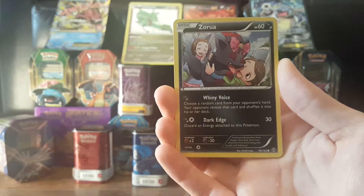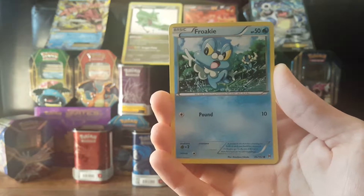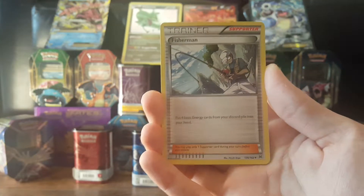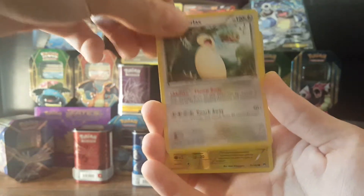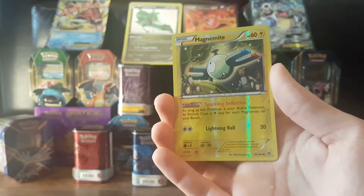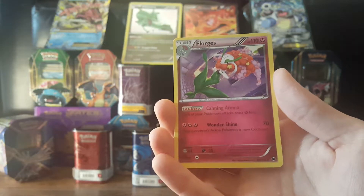So we start this pack with a Rufflet, a Chespin, another Chespin with different artwork, Zorua, Froakie — an angry looking Froakie — a Fisherman trainer, a Stunfisk, and a Snorlax.